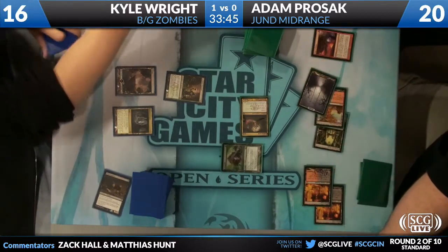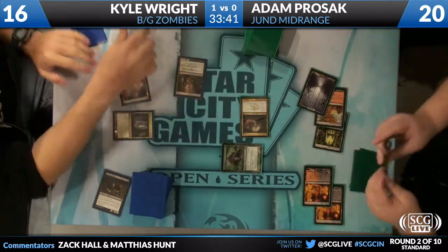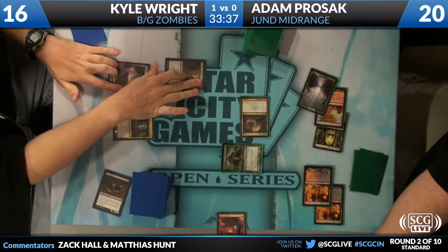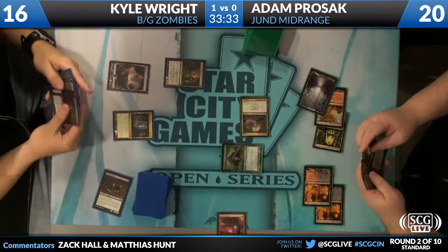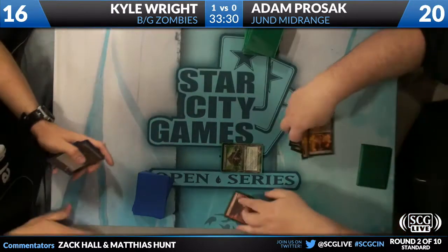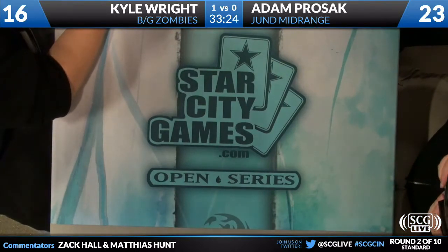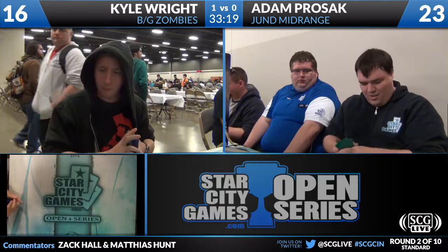I think this game's getting pretty out of reach. Adam Prozac up to 25, and he makes a turn-five Thragtusk. Kyle is still on two creatures. Adam drops down to 23. Kyle does hit with the Deathrite Shaman. Kyle needs a land here. That's a Gravecrawler — he's going to concede this, just packs it in. He's playing 21 lands, which is about all I'd want. That does mean it's a little easy to get flooded, especially when siding in things like Sever the Bloodline and Thragtusk at four to seven mana on flashback.